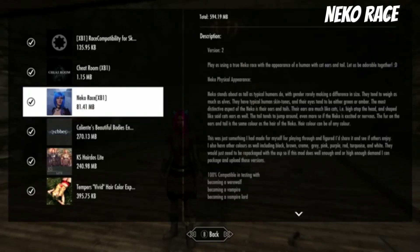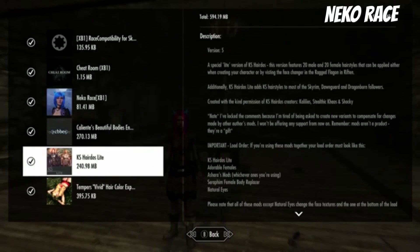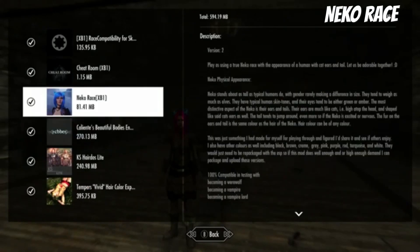Alright guys, so we're looking at the Nico race. So basically this is an interesting physical appearance. It works with a base, but it's a lot better with CBE or something like that. So maybe I'll just put that in the description — CBE. And I just put some hairdos and stuff in there to make it look even better.